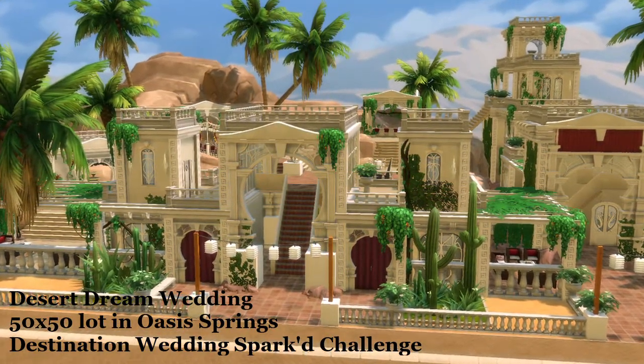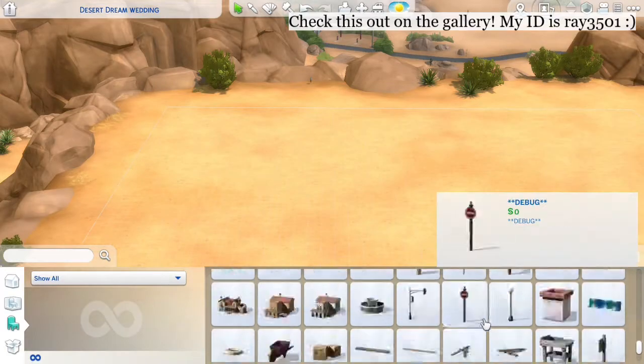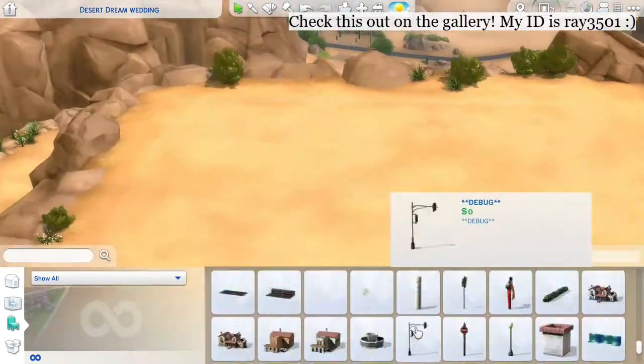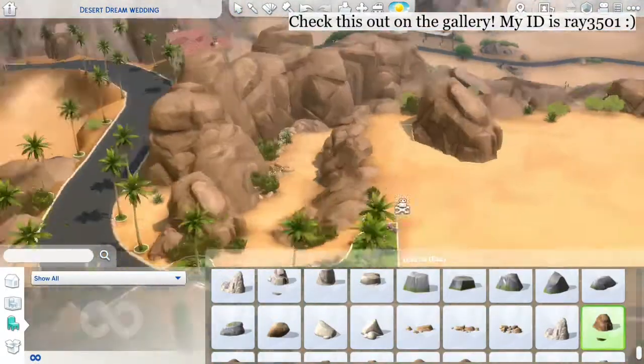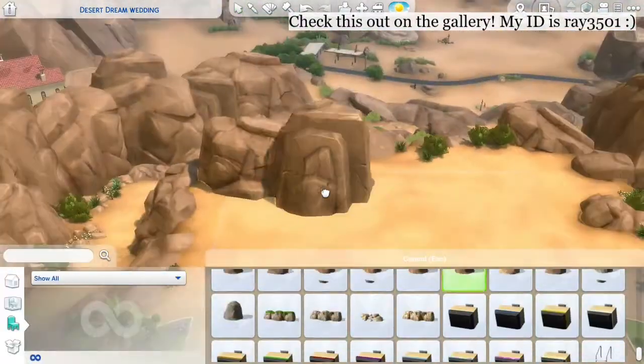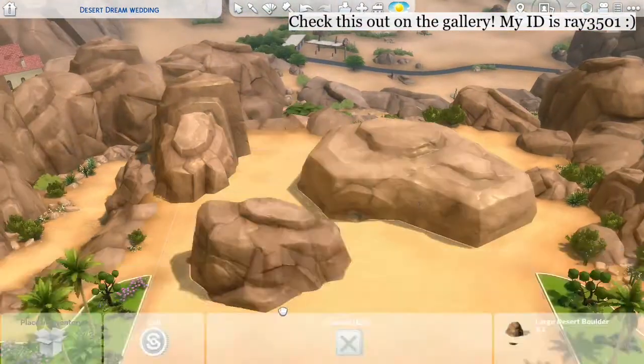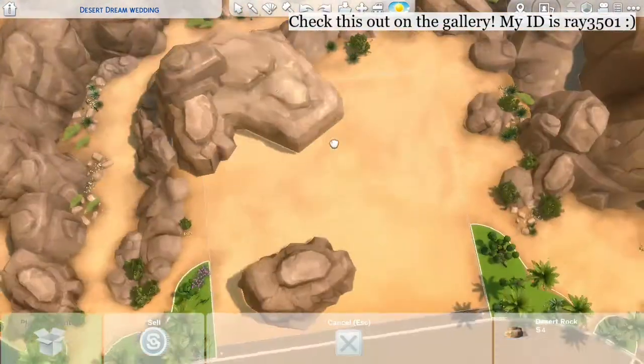As you can see, this is a wedding destination build for the Spark Challenge, and I know that they gave us five different ideas for themes for the destination wedding. Those were beach, jungle, rustic, spooky, and desert.